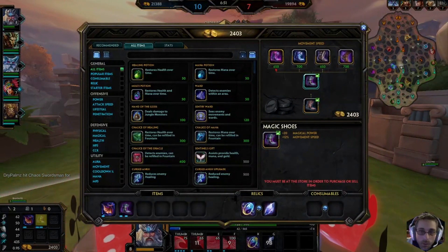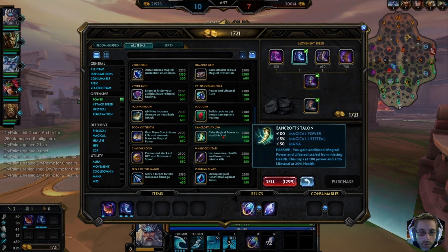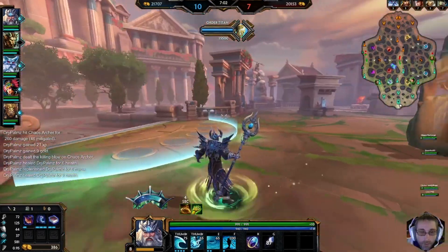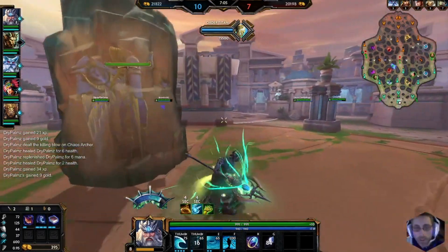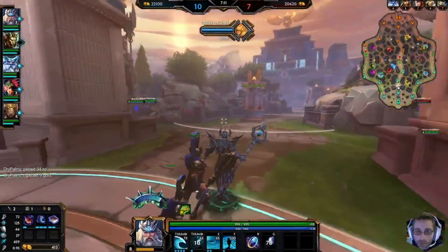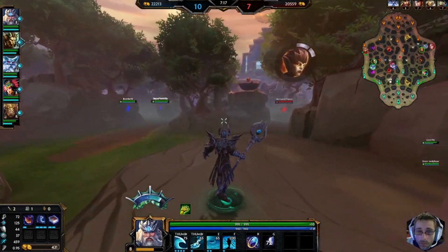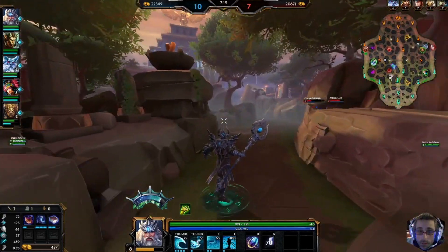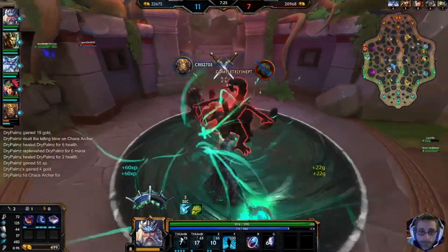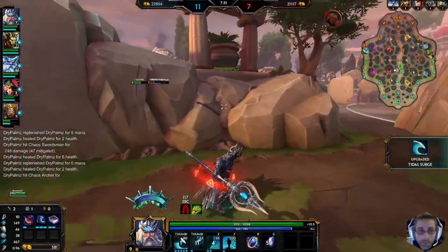Be right back — always let them know. Let's spend all this gold that we have. Cooldown reduction, we're gonna go with Book of Thoth. You want to use your speed ability at the start of your recall because then your mana refills and you can speed back into lane. Looks like my red buff is up so we're gonna go that way, get the red buff, and then go back. That's why you put a ward right there.